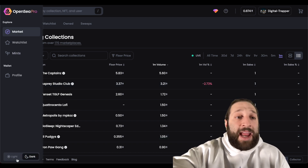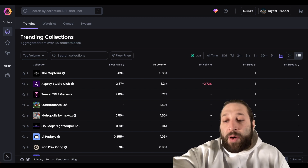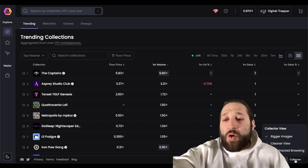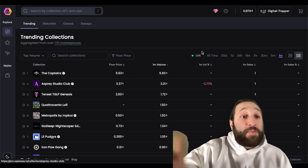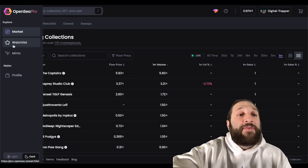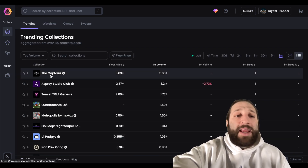You can also change the view and toggle between dark and light mode. At the bottom you have your gas options, and you can switch between the Pro view or the Collector view. We're going to be on the Pro view because we're pro traders. Moving forward, here's the watchlist — we don't have anything right now, but you can add any NFT collection you're looking to buy or trade.